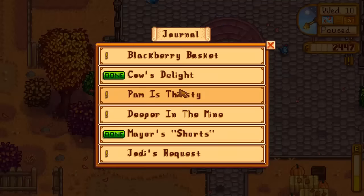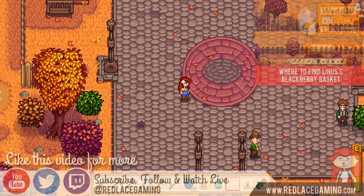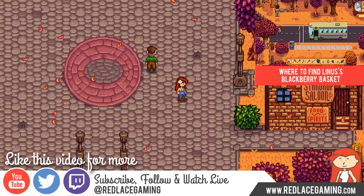Now that you've returned the shorts, you can go into your journal under Mayor's Shorts and collect your reward of 750 gold. So that's how you find the Mayor's Shorts in Stardew Valley. Thank you for watching, and please subscribe to me on YouTube, follow me on Twitter, and watch me live on Twitch, all at Red Lace Gaming.